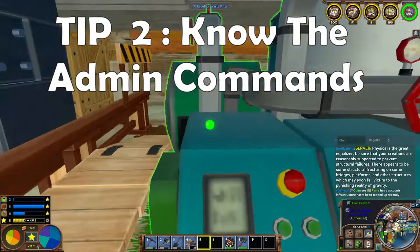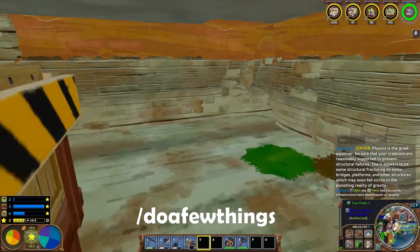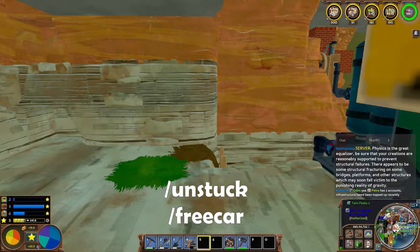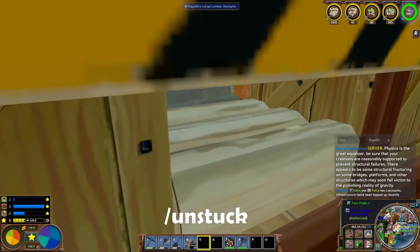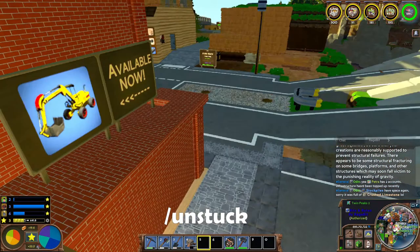Tip number two: know your admin commands. You can type slash and do a few things. Some of them are admin locked, but the most common ones are slash unstuck and slash free car. Slash unstuck is great for when you get stuck underground or you don't know where you are — it will take you straight up to the top of a building.